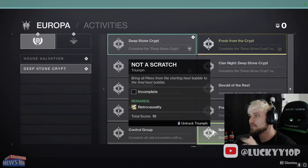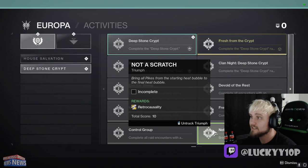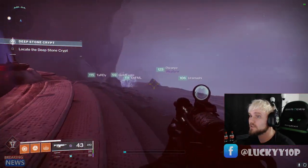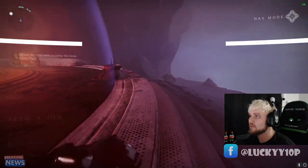Hey YouTube, I'm Lucky, and today I'm gonna show you how to get the Retro Causality exotic raid sparrow. All you have to do is bring all packs from the starting heat bubble to the final heat bubble. If you've seen the Lake of Shadows speed runs, you can actually prevent yourself from getting the frostbite debuff. Here's how we'll do it.